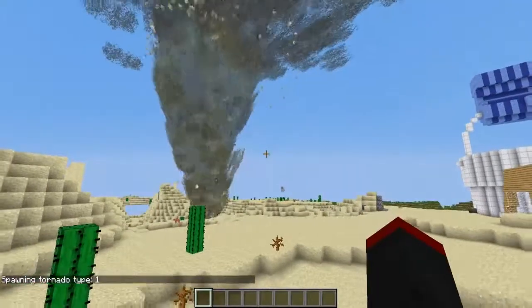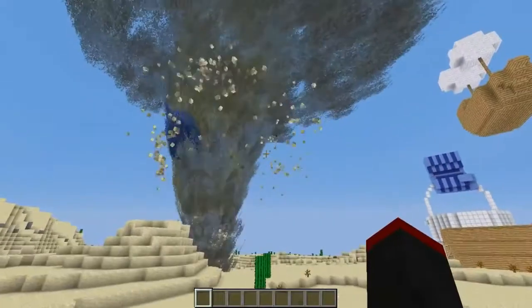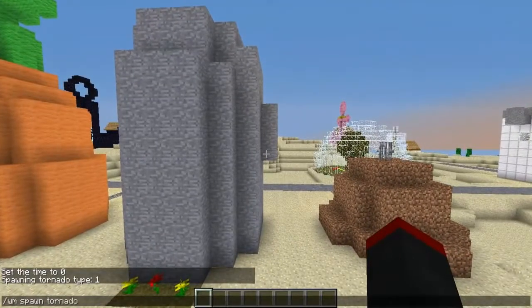Here comes the tornado! It's actually coming right here, directly towards Bikini Bottom. Look at all those sand blocks flying! Alright, we're going to have more come this way — weather mod spawn tornado 1. Here comes more tornadoes. Look how gigantic this tornado is — it's about ready to demolish Bikini Bottom.